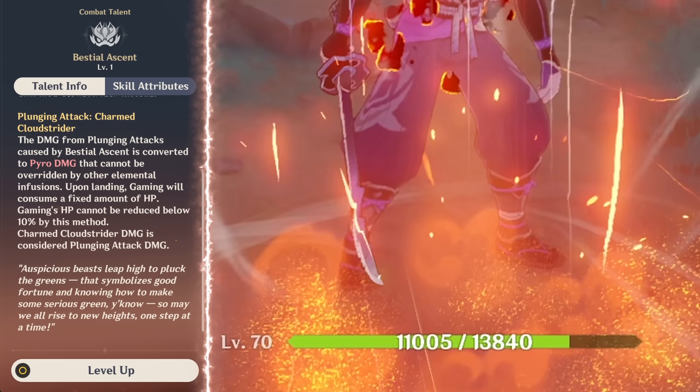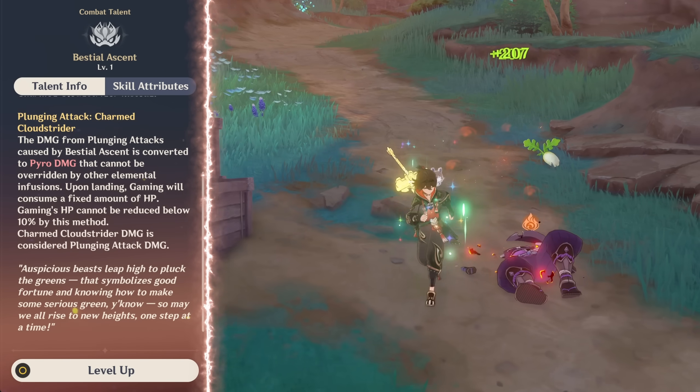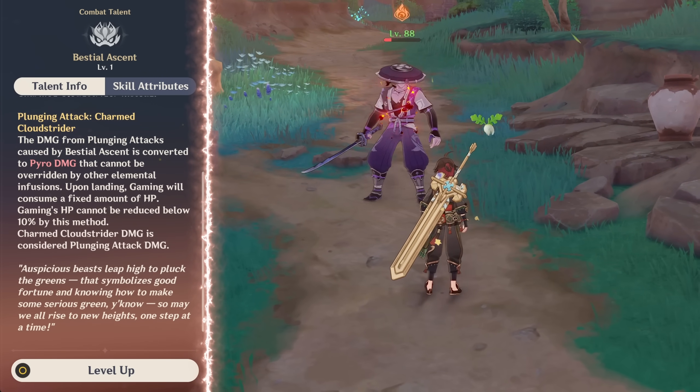Upon landing, he will consume 15% of his own HP, and he cannot go below 10% of his max HP.